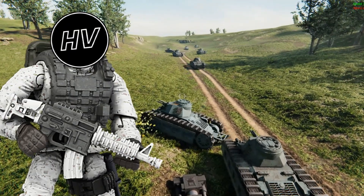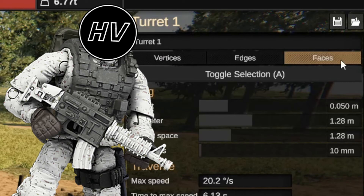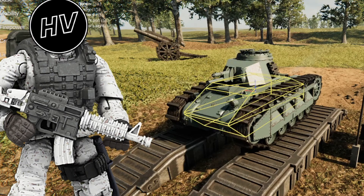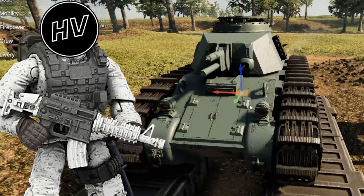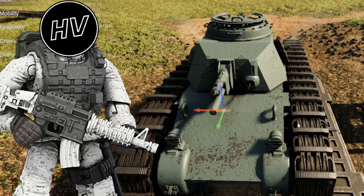The way you armor your vehicle is by clicking the hull or turret depending on where you want to armor. Select faces, then click on the spot where you want to armor your vehicle and simply slide the slider to fit your criteria. Due to the faces getting smaller and increasing in numbers from splitting, I suggest armoring your vehicle as one of the first things you do before you split it, as it's less tedious than doing it after.